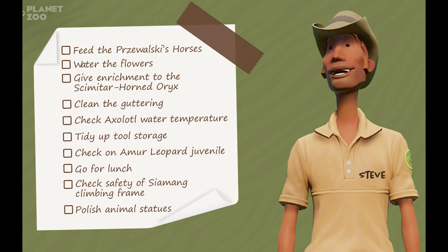Going back to our good friend Zookeeper Steve, he has a lot of other things on the list. Keep in mind that tomorrow, if you guys do follow Planet Zoo on socials, we will be seeing the tools that we're getting as new scenery. We will also be seeing the Amur Leopard the day after that. We're going to see a lot more of the foods in store for us in update 1.10, going for lunch specifically. We're going to see the Simon climbing frame in more action after that, then polishing animal statues, and beyond that we'll get the update patch notes.